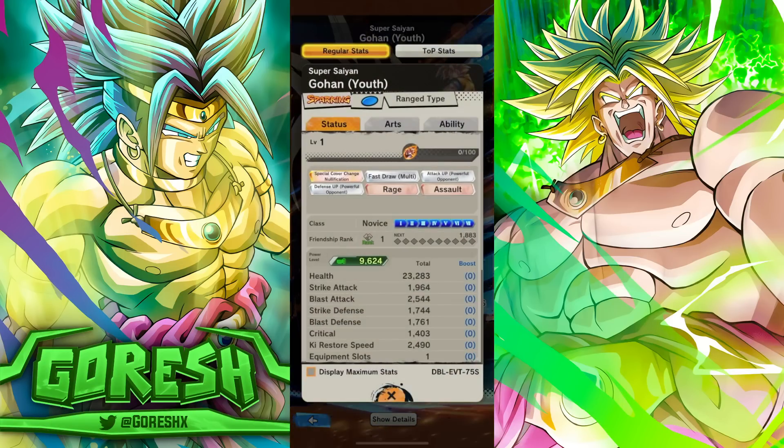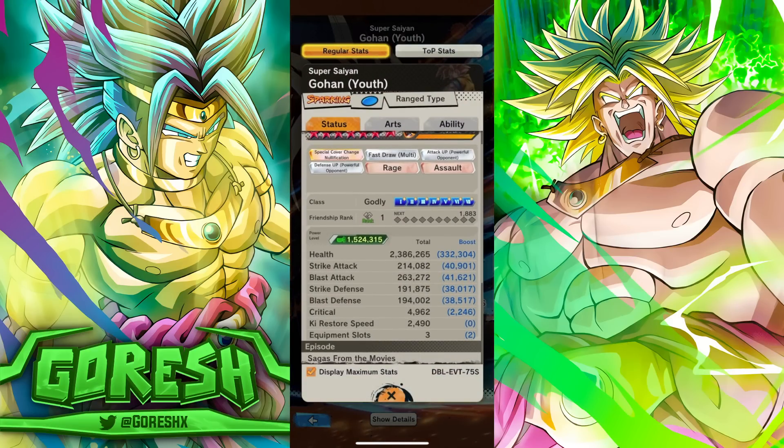So he's a blue ranged type. Let's go ahead and click this. Once again, we've got to subtract like 8,000, factoring in the Arts boost plus the Tidal boost. His Strike Attack is literally zero — that number might as well be zero. We're literally talking like 206,000 Strike Attack, which again, might as well be zero.